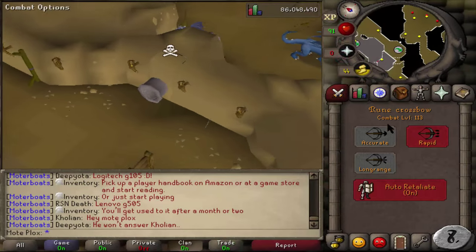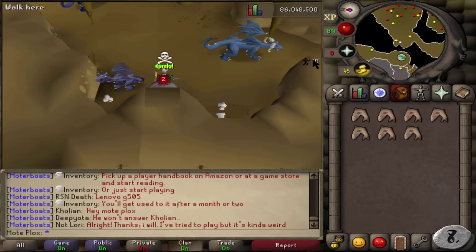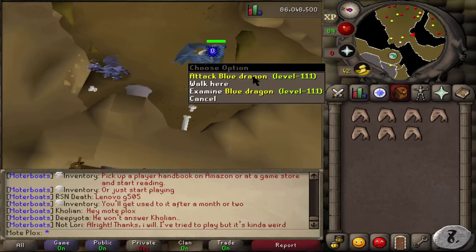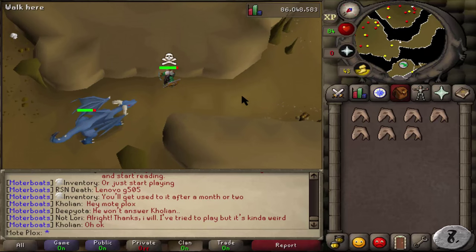Number 8: 70 Ranged. Once you achieve this, you can finally go get yourself some Black Dragonhide, which simply put just looks badass, and it's what most players strive for before they even get Void Armor.